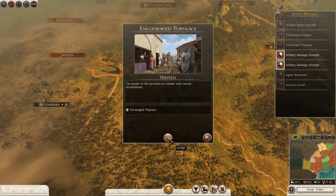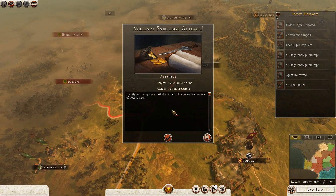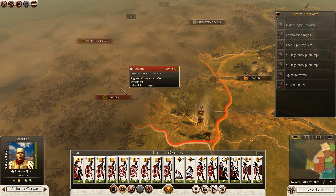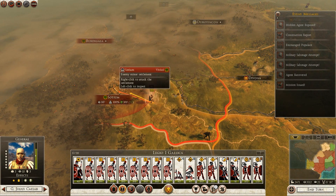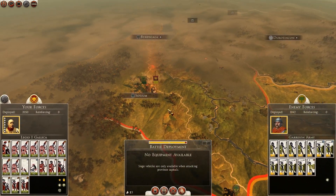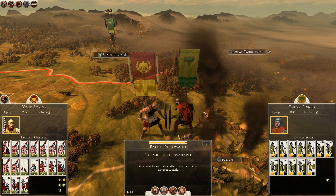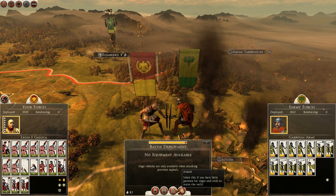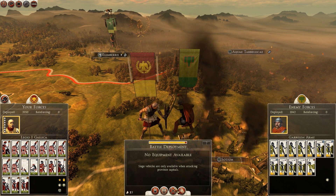We've got an encouraged populace now in Helvetia, and military sabotage was attempted on the first legion twice - to wreck the baggage train and poison provisions - but it didn't work. So we can move on to attack Sotium! As much as this has been a relatively mediocre episode, we finally have a chance to attack the enemy. I am going to take this opportunity, even though it may extend the episode, to assault Sotium.